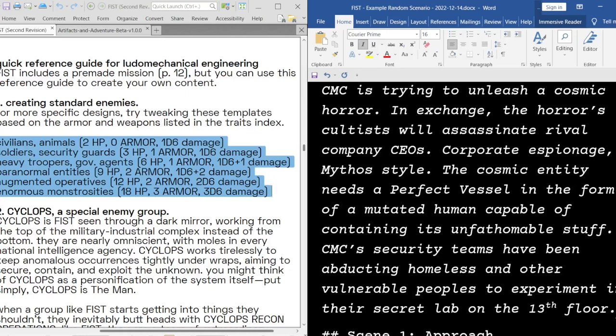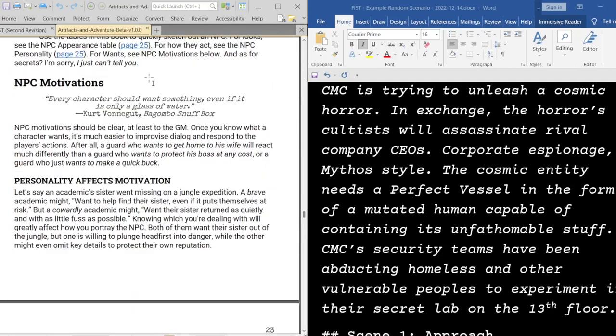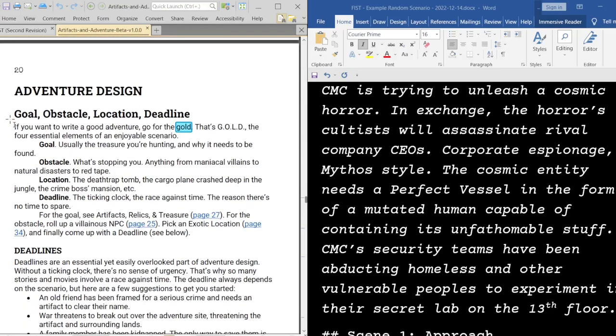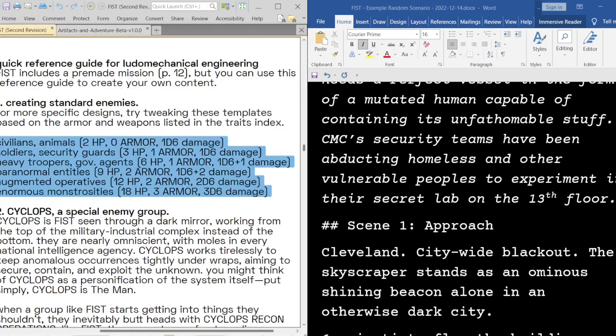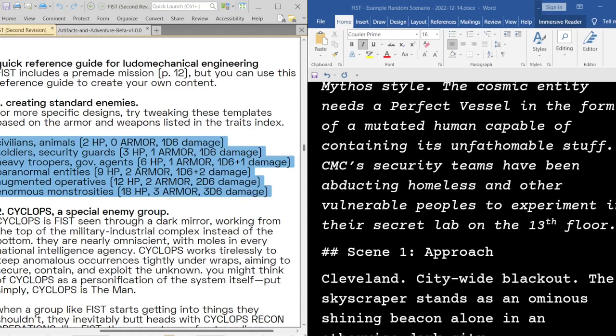In my artifacts and adventure guide I talk about both the laws of NPCs and then I have GOLD — Goal, Obstacle, Location, and Deadline — which was inspired by a combination of ICRPG and Professor GM, kind of smushed together. This is something I always have trouble remembering to do: the deadline, the ticking clock, the race against time. It seems like such an optional thing, but it really makes a difference.